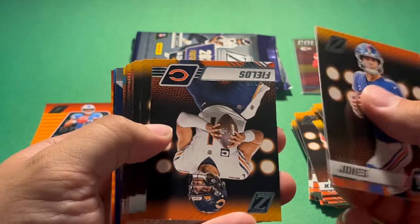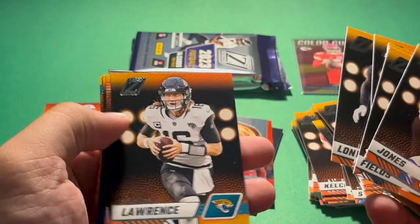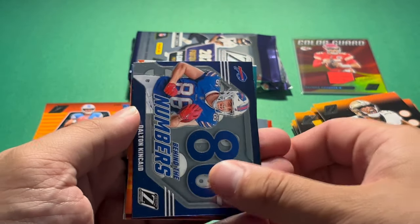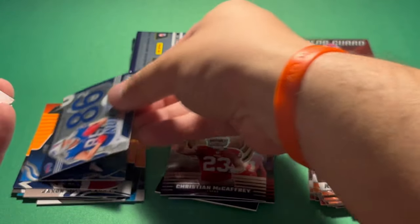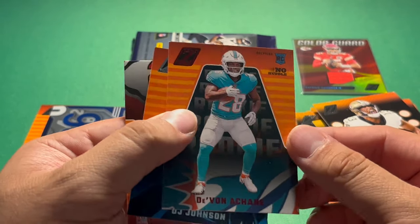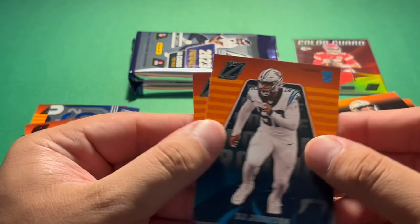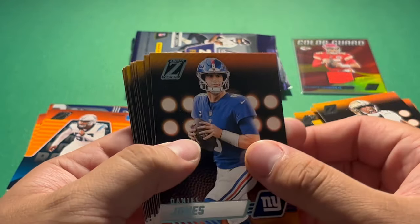Daniel Jones, Justin Fields, Keenan Allen, Jalen Waddle, Drake London, Trevor Lawrence, Jamar Chase, Aaron Donald, James Conner, Travis Etienne. Dalton Kincaid, Behind the Numbers Optochrome card — nice rookie. Devon Achane No Huddle parallel rookie. DJ Johnson. Then Rashee Rice — yeah, he's gotten himself into some legal trouble. Let's see how many base cards you get per pack.